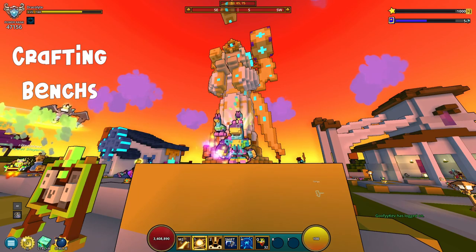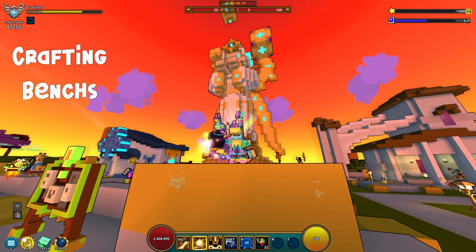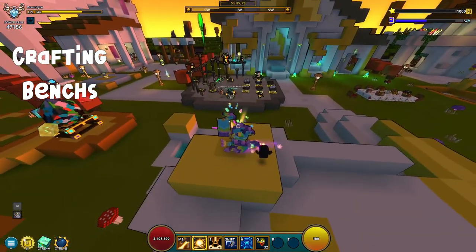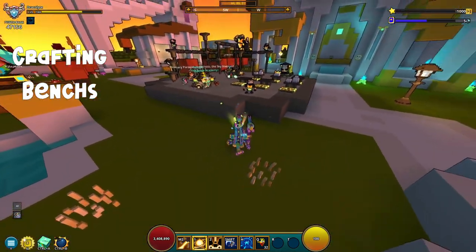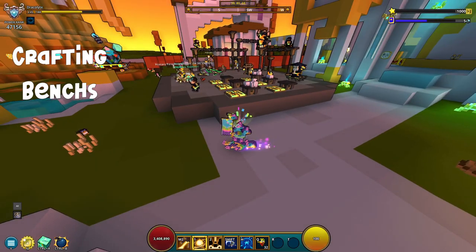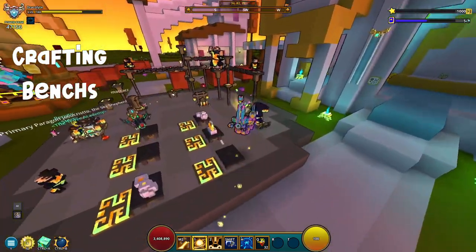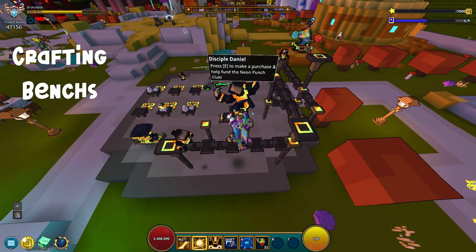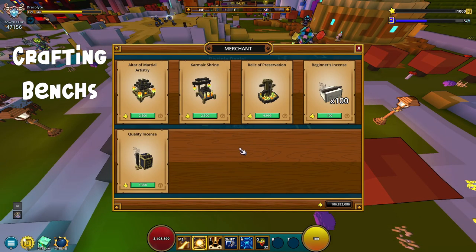To acquire the crafting benches, all we have to do is go to the hub. You can see here is the sun goddess statue — this is where you spawn in — and right over here is where you can buy it. It is also the area where the martial arts area is, and it's right outside the Delve house. So getting this one is just going up here and talking to Discipline Daniel.